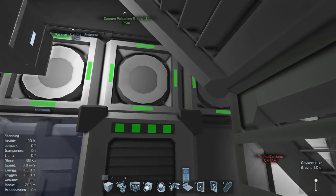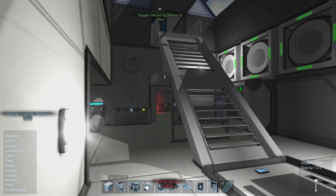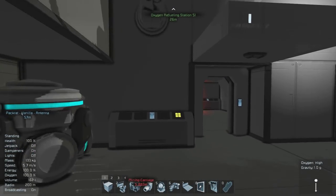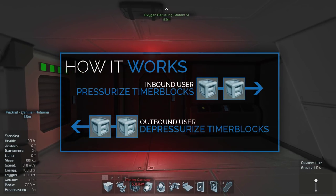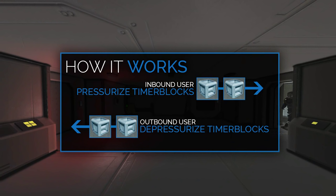The timer blocks are actually located over here, and they don't necessarily have to be located this close. As long as they're attached to your station or ship anywhere, they will work just fine. You need two sets: one set is for the inbound pressurization sequence, and the other is for the outbound depressurization sequence.